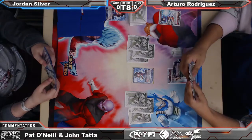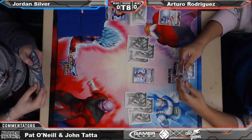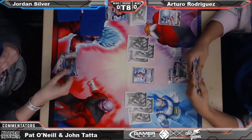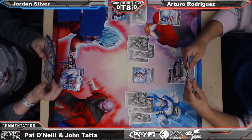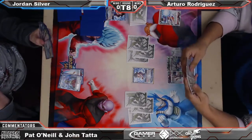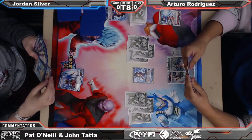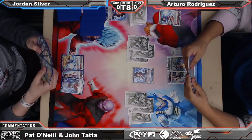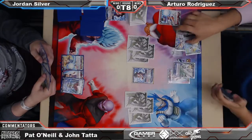We're back here with the Top 8. Welcome to the Top 8 match — the ARG Circuit Series Team Wars. Super excited here in beautiful Hartford, Connecticut. Still got that San Jose in me. We have Jordan Silver on the blue side playing against Arturo Rodriguez on the red side. Double SS3 mirror — going to be awesome. I'm going to let Pat O'Neal and Jon Tadd take this off, and I'll be back for Top 4 and the Finals.